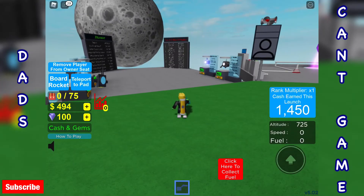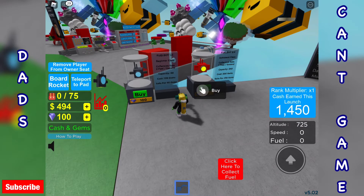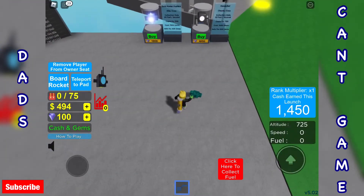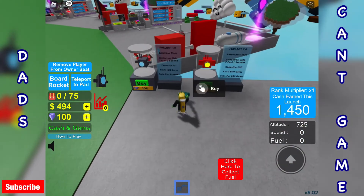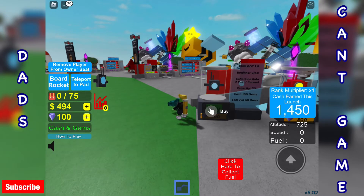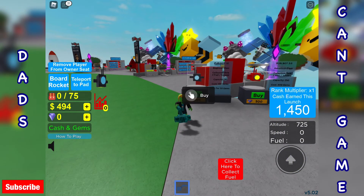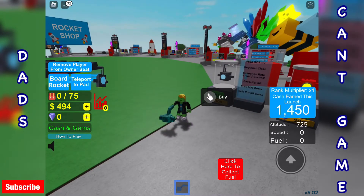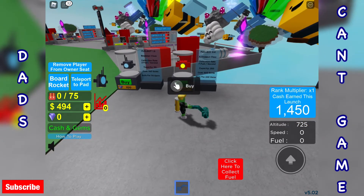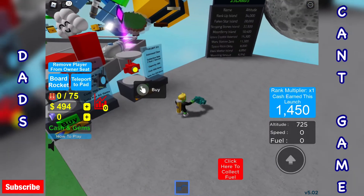Just having a quick wander around — I've just noticed we can buy pets! Those 100 gems I've just earned — I can buy a pet. What does this do for me? Beginner class, collects for you, capacity 50, costs 100 gems. Let's go ahead and buy one. So I have a pet now — is that collecting for me? Hopefully he's collecting for me now. Excellent.